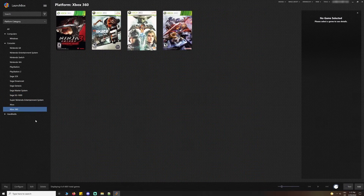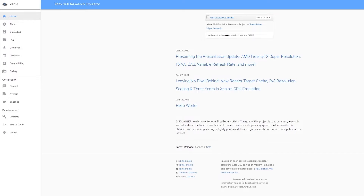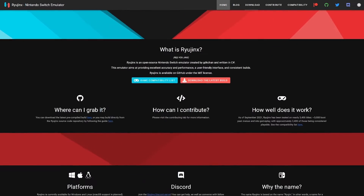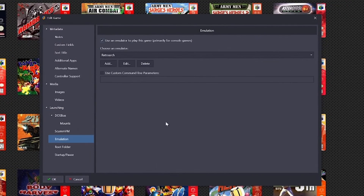It doesn't stop there though — whatever emulators RetroArch doesn't have, you can set up separately as well, such as Xenia for Xbox 360 and Ryujinx or Yuzu for the Nintendo Switch. Each console category present in Launchbox can default to a particular emulator, making it easy to launch games.